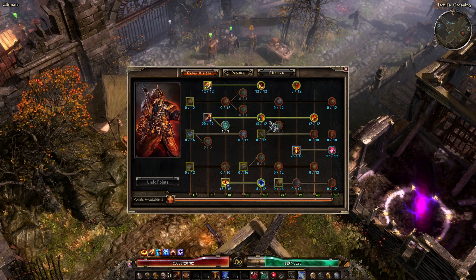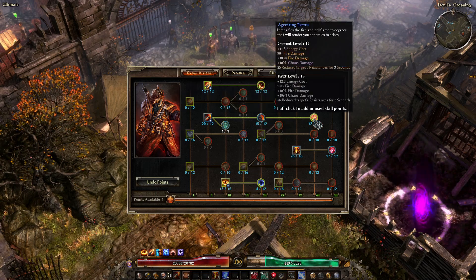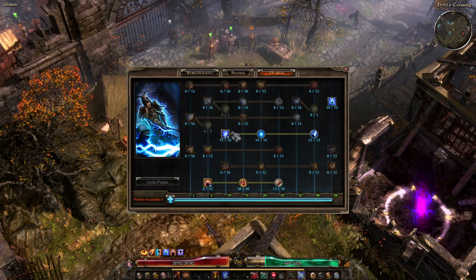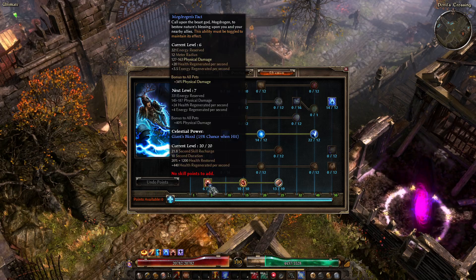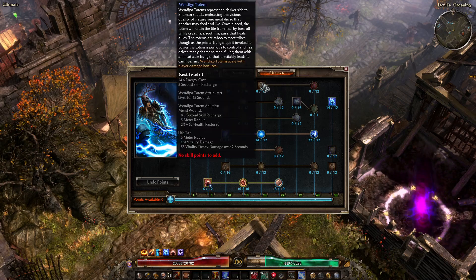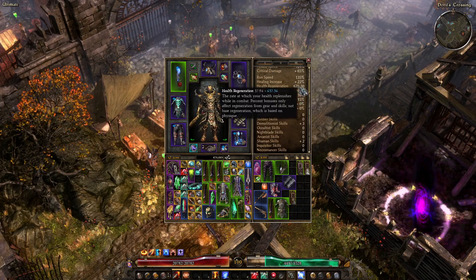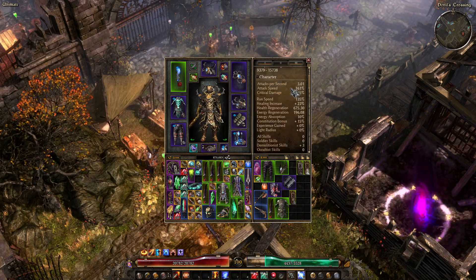Skills — just pushing Blackwater Cocktail and Wind Devil, not the physical part of Wind Devil. And pushing Mach-Drogon's Pact, because that's more Health Regeneration — that's the other stat I use. Health Regeneration is 672 health per second, which jumps up to like 3000 per second when I have my procs up.